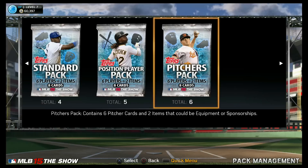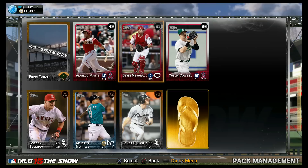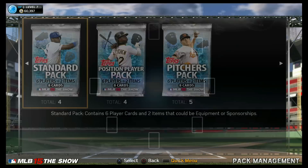Here we go — position pack. I do need some position players, some infielders. PS3 system only — what does this mean? Why is this only on the PS3 system? That kind of bothers me. This guy's a 49 overall — is that a joke? This pack wasn't too crazy. We did get a catcher, 81 overall — he's probably a good hitter too. And we got a golden thong sandal, the Jesus sandal! We got it. Next pack up — let's see what's in this one.